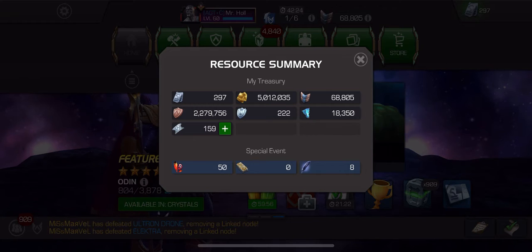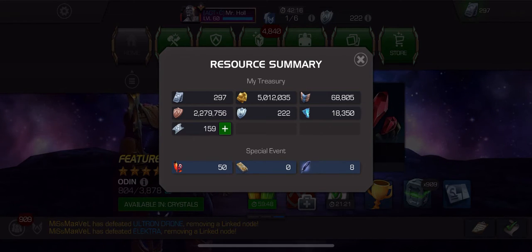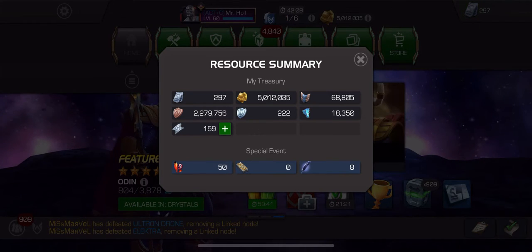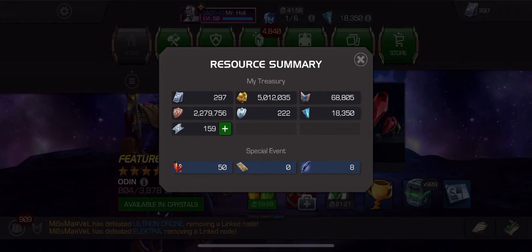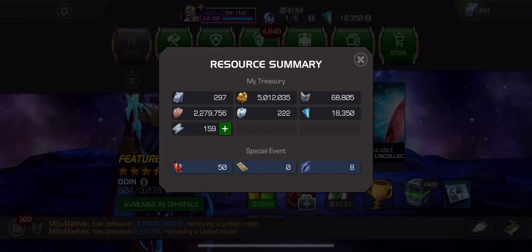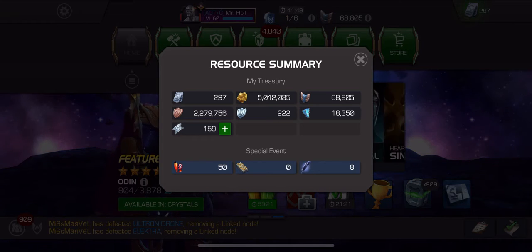You want items to boost your champions during a difficult fight? You can buy those with units. You need revives or potions to keep fighting? You can buy those with units. You want Alliance Quest tickets? You can buy those with units. You want materials to unlock or rank up your masteries? All kinds of things you need in this game you can purchase through units — and sometimes some of them you can only purchase with units. The bummer is you have to spend real-life money to get units.